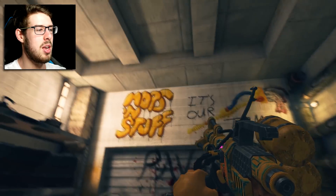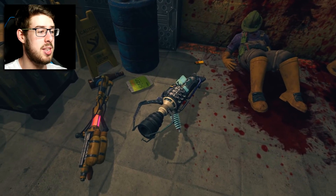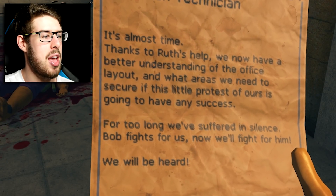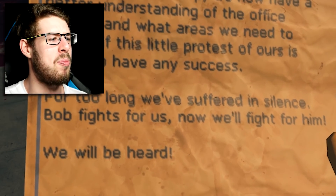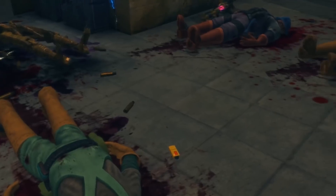Oh, we got one of these zappy guns. Can I use this to get the... no, can't use that to get the graffiti off the walls. Can we pick it up? We can pick it up, but we can't use it. And Max Cornwell has left a lovely message for us: 'It's almost time. Thanks to Ruth's help, we now have a better understanding of the office and what areas we need to secure if this little protest of ours is going to have any success. For too long we've suffered in silence. Bob, fight for us now.' And look how well your protest went - you're all dead.